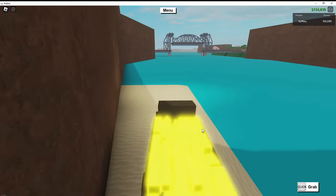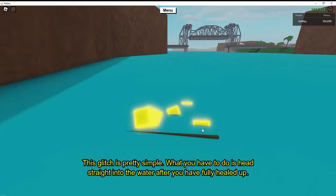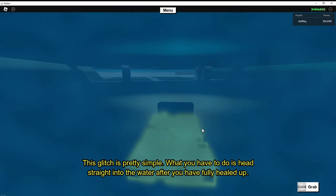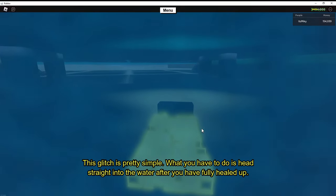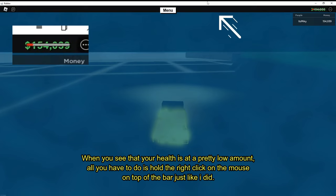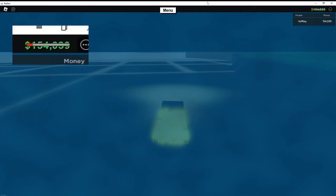This glitch is pretty simple. What you have to do is head straight into the water after you have fully healed up. When you see that your health is at a pretty low amount, all you have to do is hold right-click on the mouse on top of the bar, just like I did. Also make sure you keep holding your W button — don't let go of it.